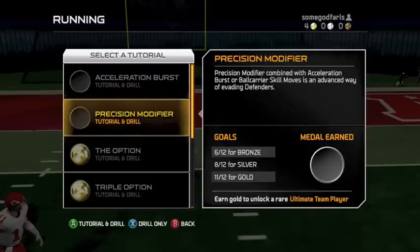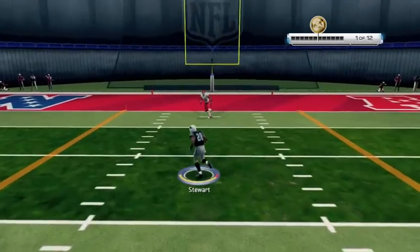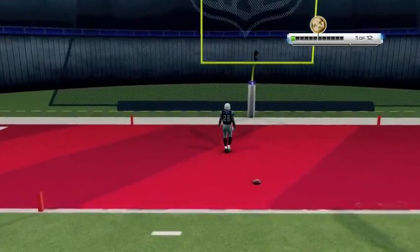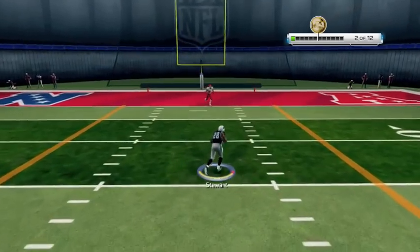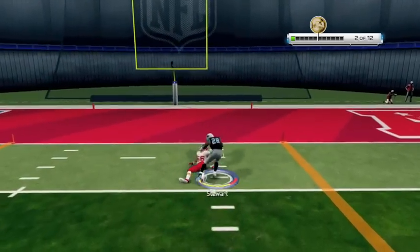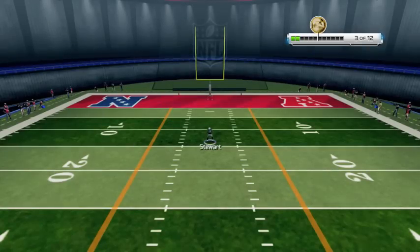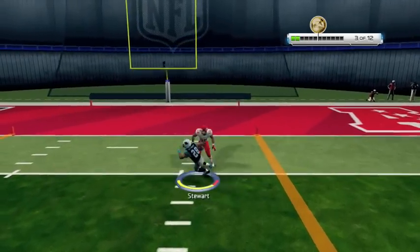What's up gamers, Z Farls here with a precision modifier drill to show you how to get gold in the new Skills Trainer in Madden NFL 25. The key is to make sure you read the text that pops up right before you snap the ball. Here you can see we're gonna need the truck move to count, so we use the precision modifier — that's L-trigger on Xbox or L2 on PS3 — then use the right stick forward and make sure we hit the move.